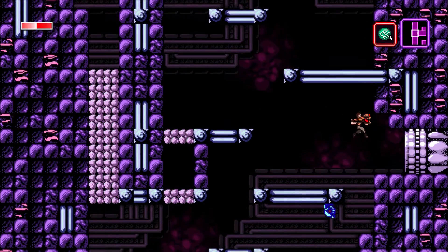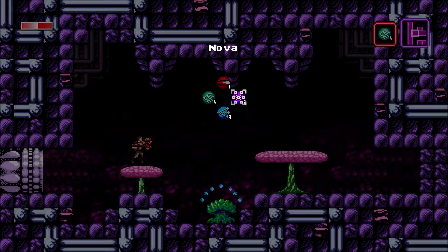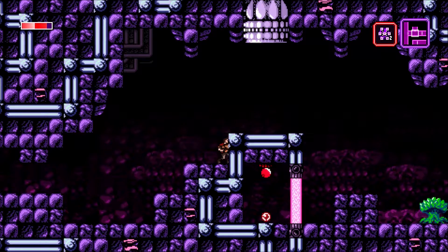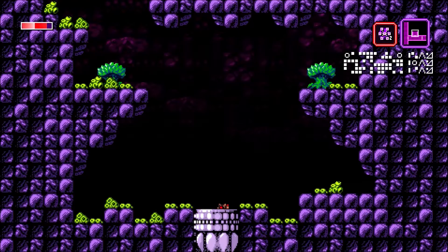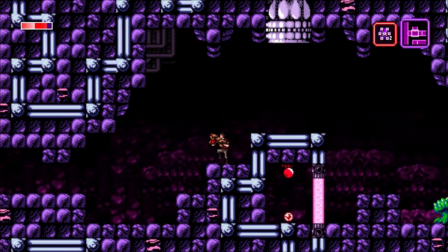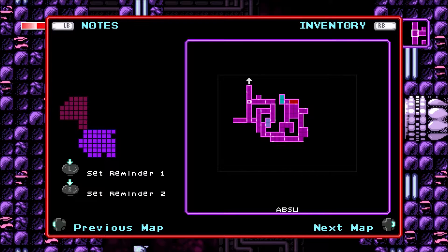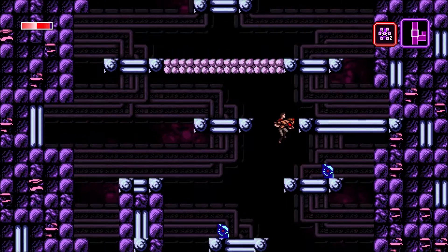There it is! Okay, we can't jump that high so we can't go that way. We'll head back. I guess we can go up again. I'm looking at the map — there's not a lot of areas we haven't explored yet. Let's backtrack to our previous location.